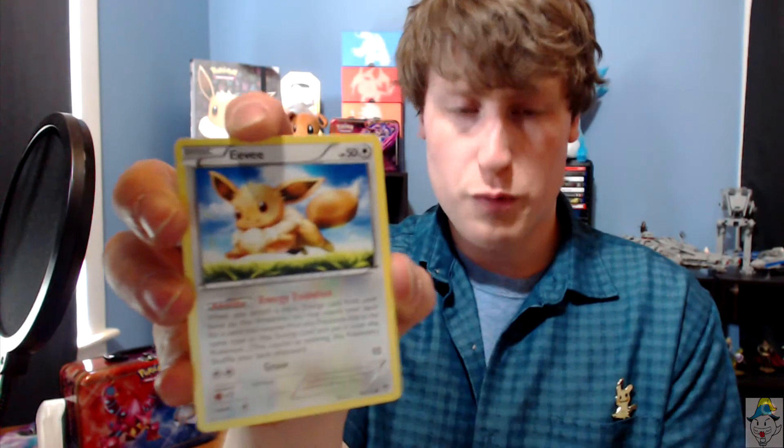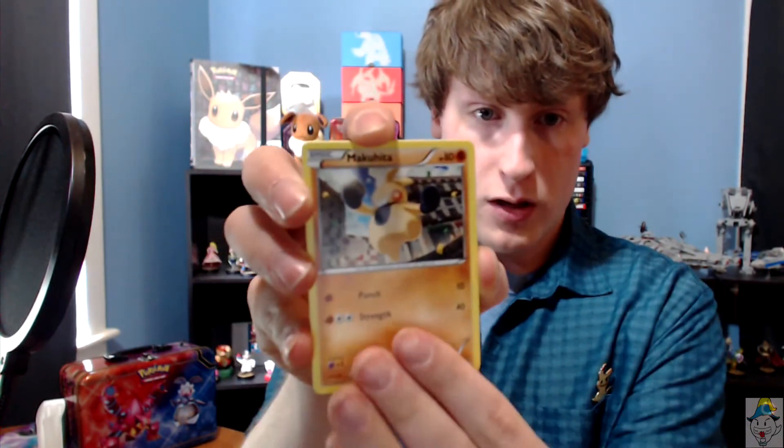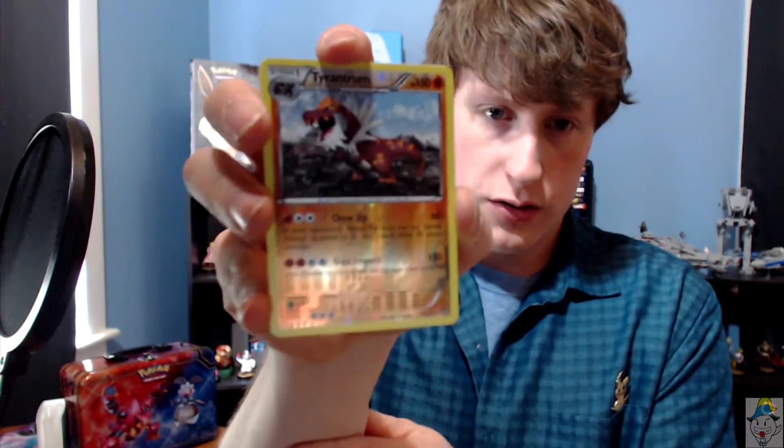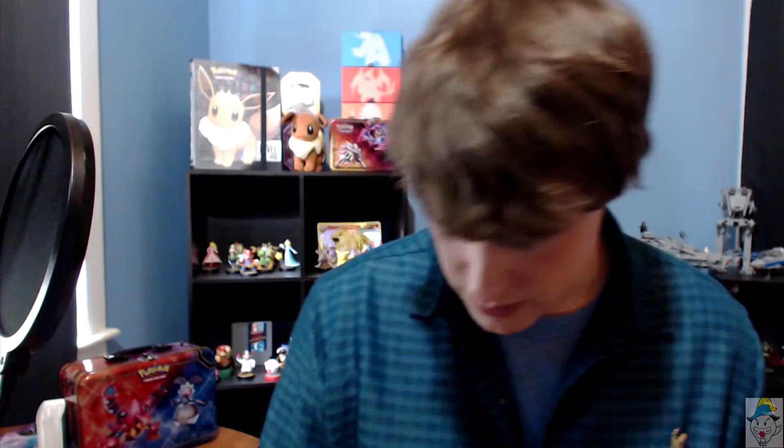Last pack of the tin. We got one EX — hopefully something good here. We got a Skorupi, an Eevee, a Croagunk, a Cujita, and whoa — I have the foil version of this guy, so getting the reverse shiny is pretty sweet. And a non-holo of him too — I have the foil version already so that's not a big shocker. A Hitmontop I don't have — that's very cool. A Scrafty, got plenty of them, and a Combusken — I don't think I have any of those guys either.